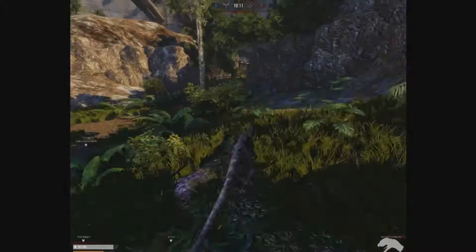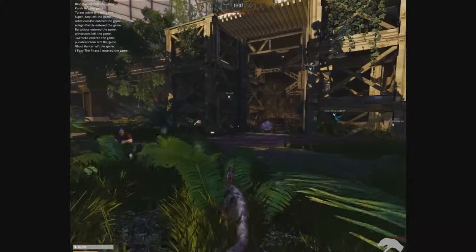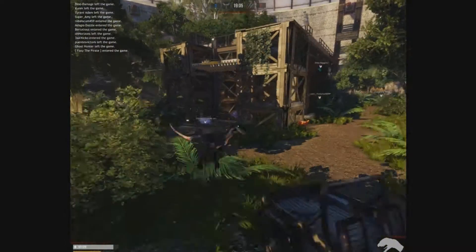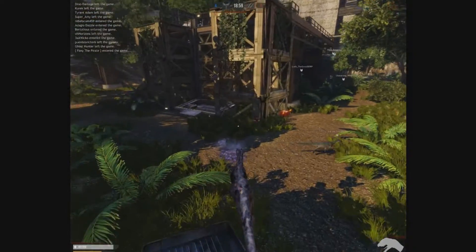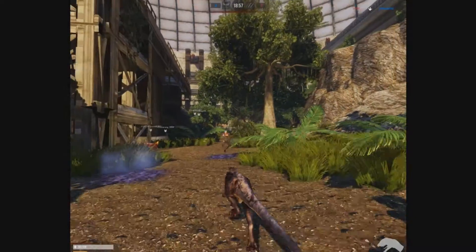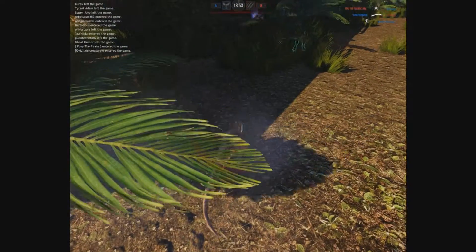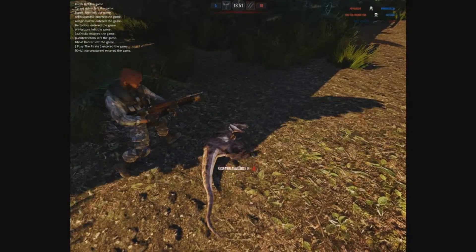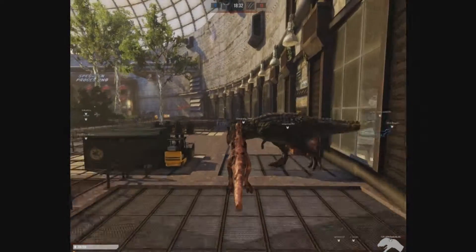For starters, the graphics look a lot better. You'll be able to see it here in the video — anytime you see a dinosaur on fire, it looks a hell of a lot better than it did in the first game. Not to mention they've basically redone almost all the maps, fixed a couple of balancing problems with them, and the main thing they did with the maps is add more foliage where it just looks a lot more realistic.